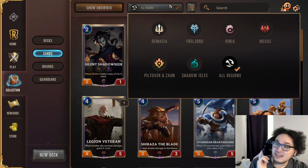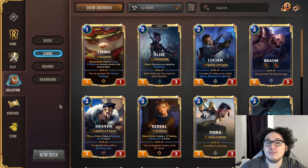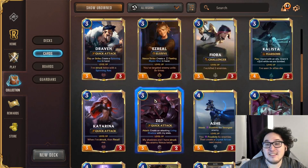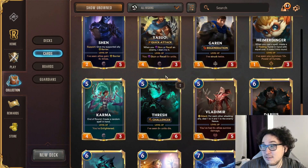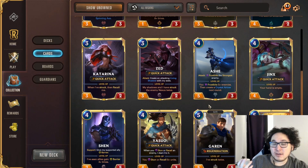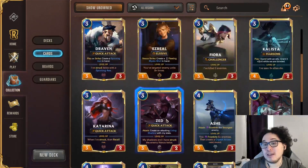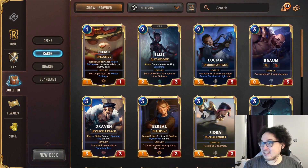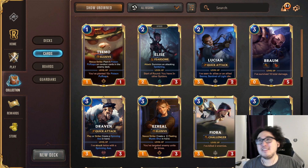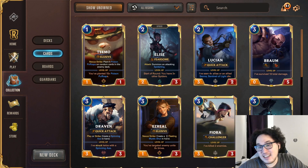That's the full list — commons, rares, epics, and champions. Most champions aren't super efficient budget crafts, since Elise and Zed are the top two picks. You won't be in a terrible position crafting any other champion, but I'd recommend not spending shards on them when you could get a lot more value from rares and commons. The exceptions are Elise and Zed. That's the video — the best cards for crafting across regions and play styles!